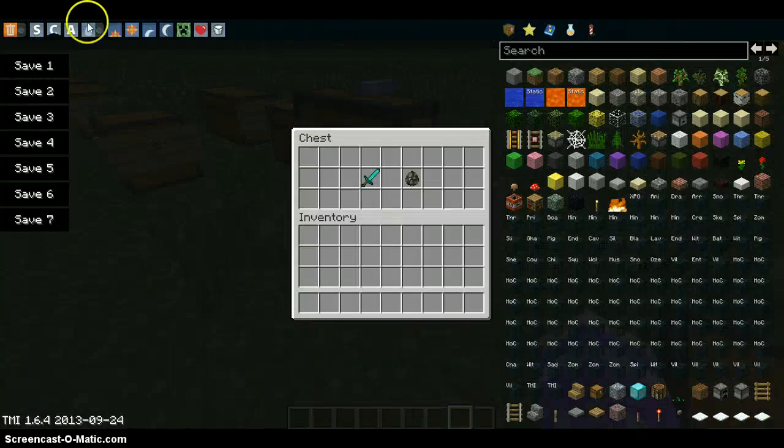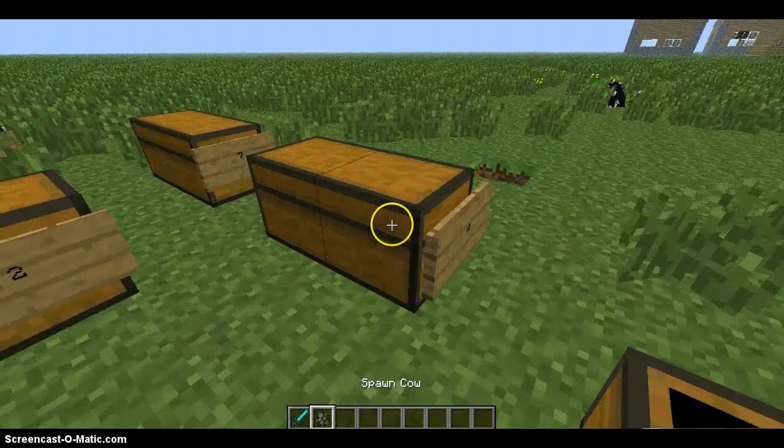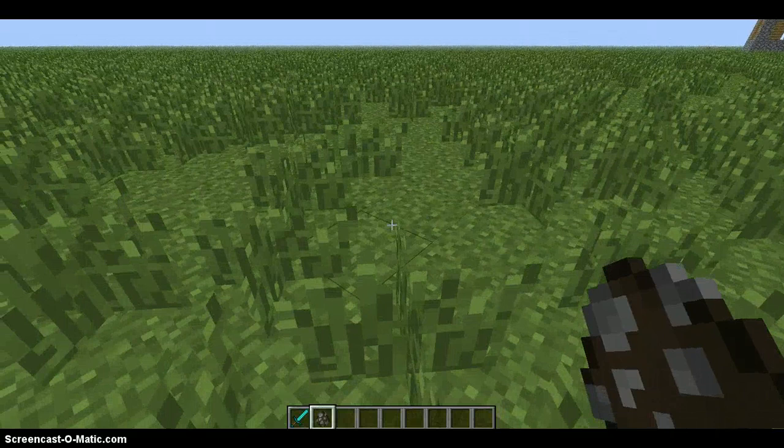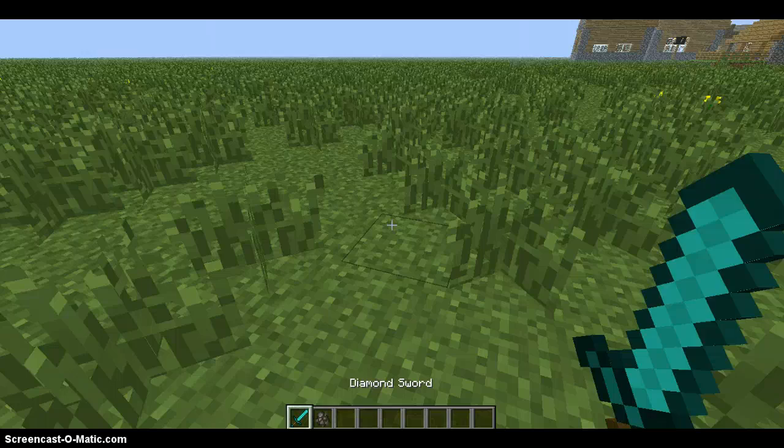Let me just change it to day - I don't want to do it in the dark. Let's use a cow for example. You just go up to whatever animal or mob you want to spawn in.